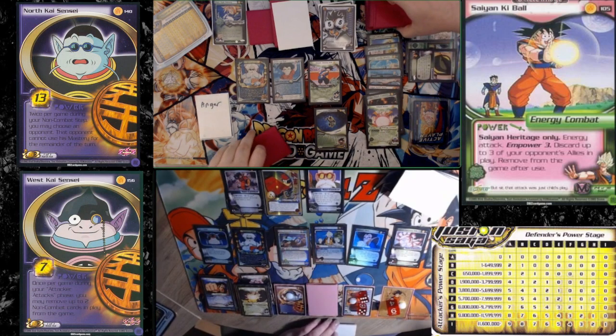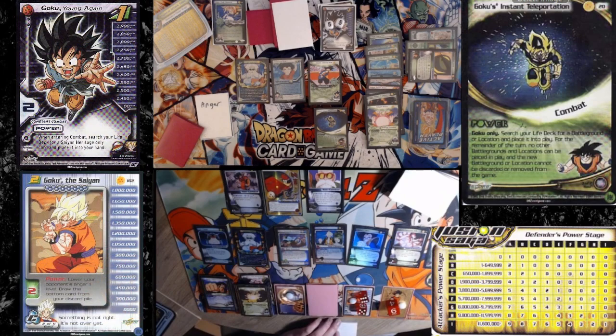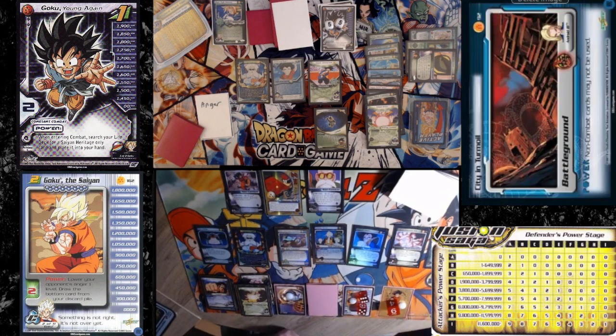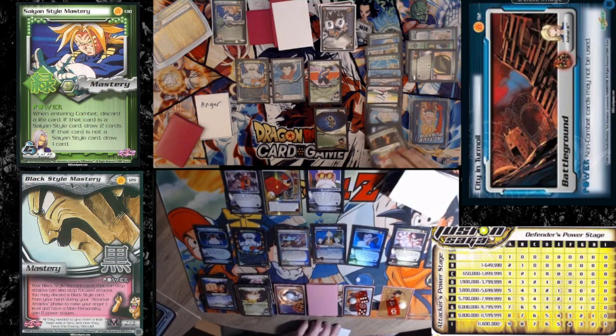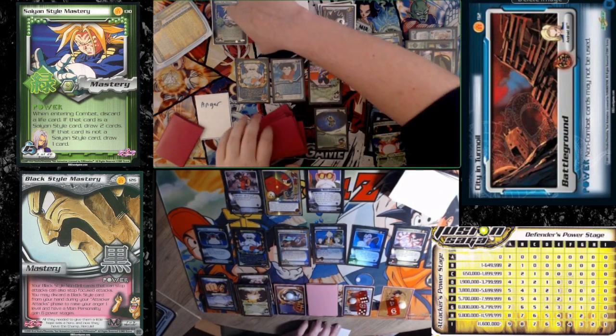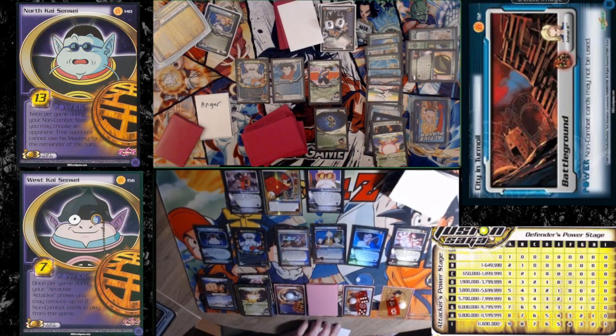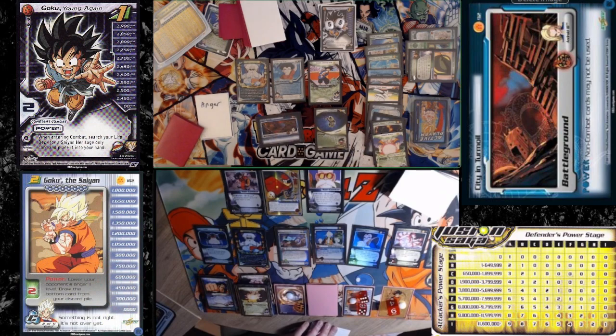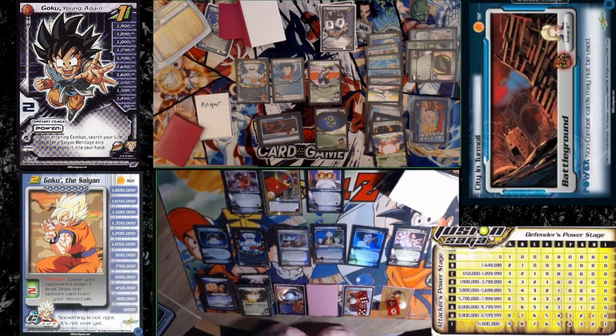Go get a City in Turmoil. It's still in here — I think it got discarded. Let's do this check real quick. Did not get censored out. Gotta be in there somewhere. Yes, we did it. Over to me. I'll do a Black Planet Explosion again.